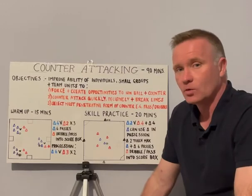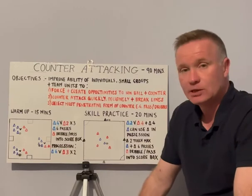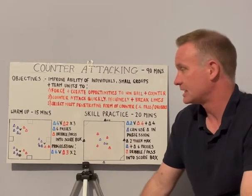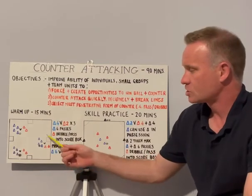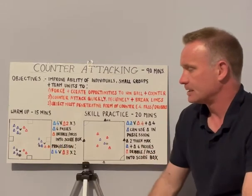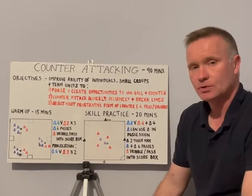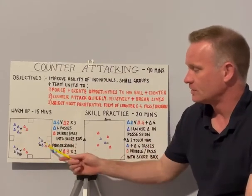Looking at the four main activities, we're starting with a warm-up. In any good session, the warm-up should be linked to the skills we are developing. Here's the main playing area with four scoring boxes — one at the top, one at the bottom, and two at the sides. There are 18 players within the square divided into three small matches: a 4v2, a 4v2, and a 4v2.